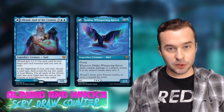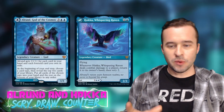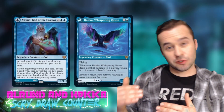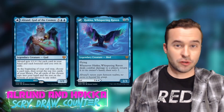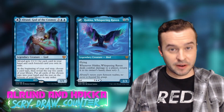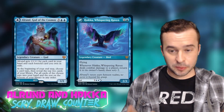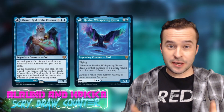One thing mono blue can suffer from is the 'draw-go' control style — draw, hold up counter spells, pass. Running Alrund on a mono blue control shell gives you something to do. Control decks want something problematic on the battlefield — not so strong that everyone tries to remove it, but something that generates value over time. Simply swinging in with Hakka for that scry, then having Alrund come down for card draw, builds card advantage and slowly threatens opponents. They may not want to burn early removal on Hakka.